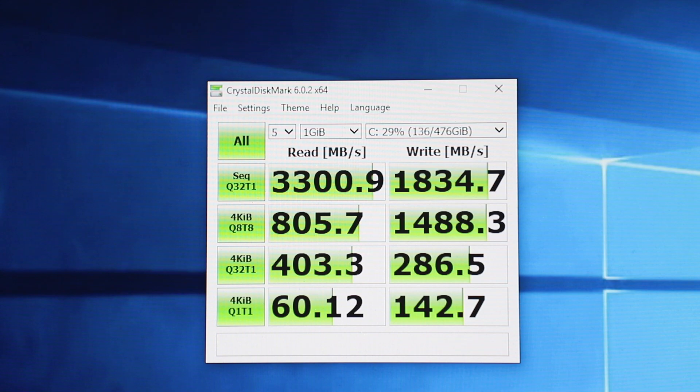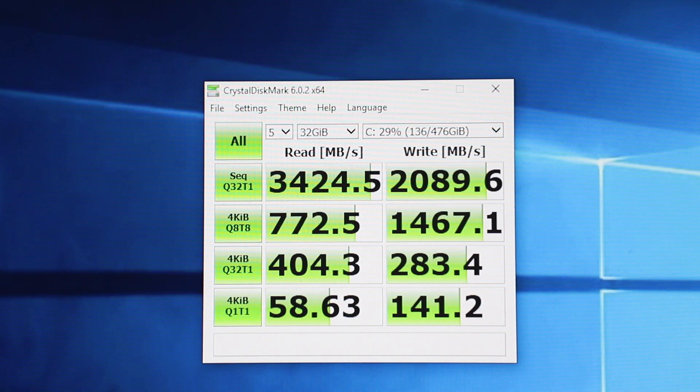In CrystalDiskMark, these are your scores for sequential Q32 — if you want to look at it in detail just pause the screen here. This is the 1 GB file, and jumping to the 32 GB file, you'll see there are some slight differences — same thing, pause it if you want to look at it more carefully.